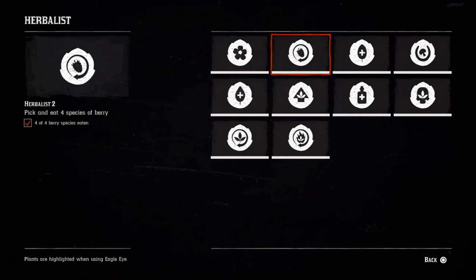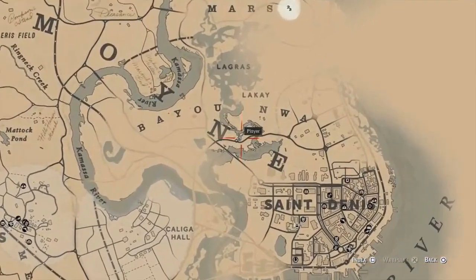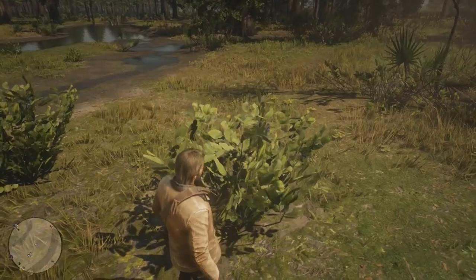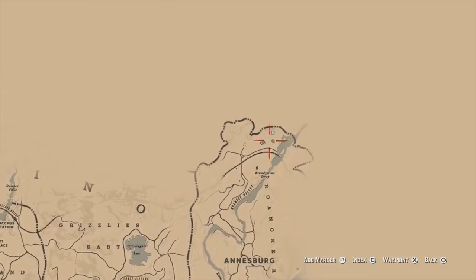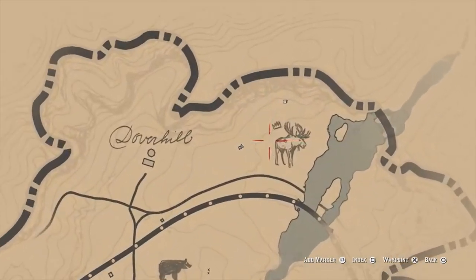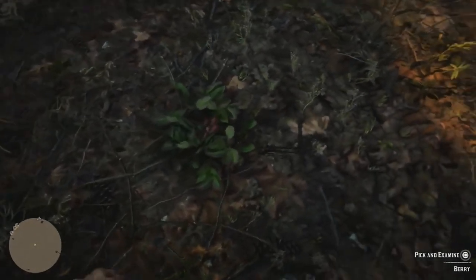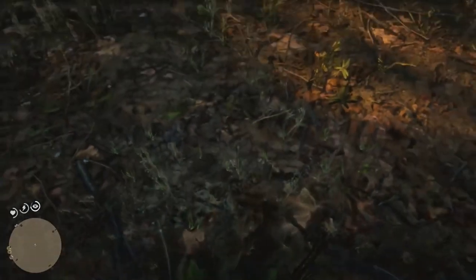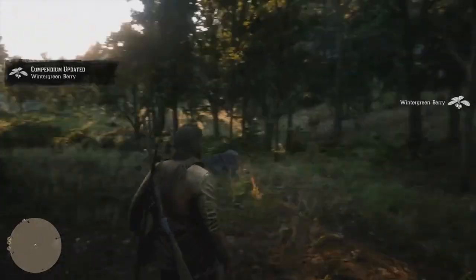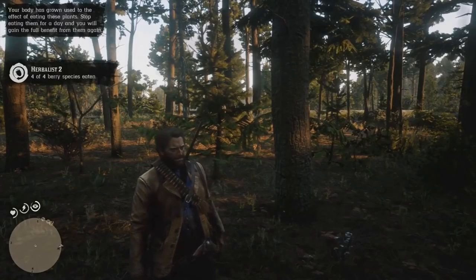Challenge number 2 requires you to pick and eat 4 species of berry. Blackberry can be found near the Dakota River. Evergreen Huckleberry can be found in the Swamps area. Raspberry can be found near Valentine. And Wintergreen Berry, which is the most difficult to spot because it's very tiny, can be found in the location shown — make sure to use Eagle Eye for this one. Also make sure you actually eat the berries, or the challenge will not count.